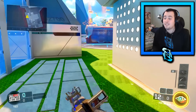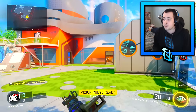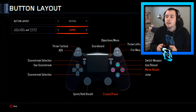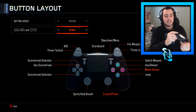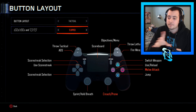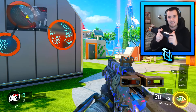Another tip is changing a few controller controls. This one is mainly for PS4 players — Xbox players don't have to worry about it as much. Go to your controls and look at your button layout. A lot of people have it set to default, meaning they use the bottom triggers to aim and shoot. You don't want to do that, because it takes longer — maybe 0.5 milliseconds — to start shooting compared to using the top buttons. Definitely switch it to 'Flip' so you aim down sights and shoot with the top buttons. Your reaction time will be super fast.